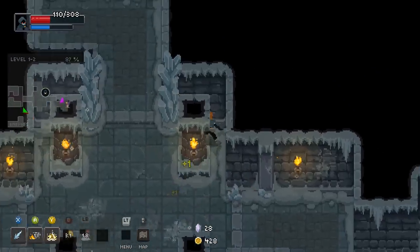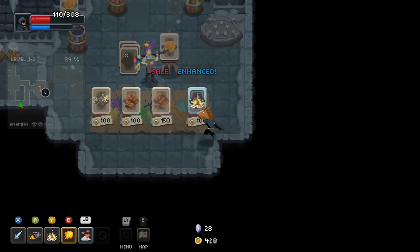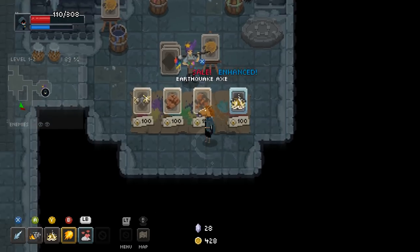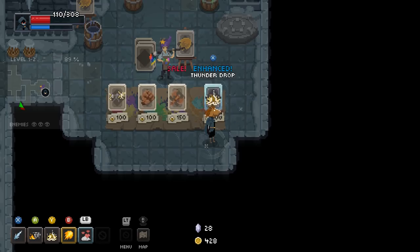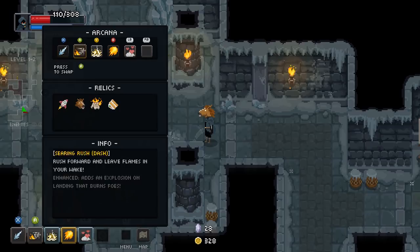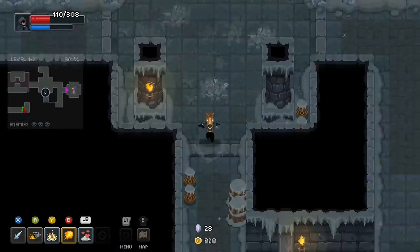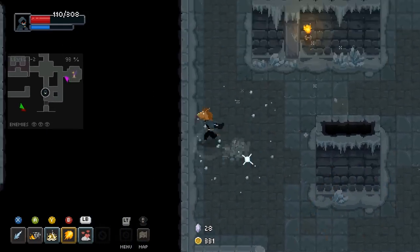I'm not entirely convinced Thunder Drop is worth it — it's kind of fun. I could upgrade it on the cheap — Thunder Drop advanced. What does upgrading Thunder Drop do? Secondary Aftershock — that's pretty helpful, because that kind of stun locks enemies and stuff, giving me time to GTFO.